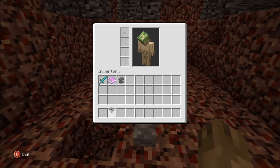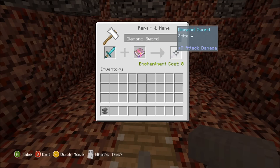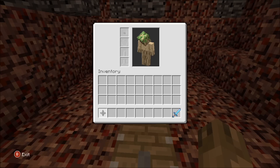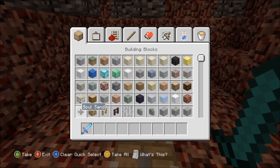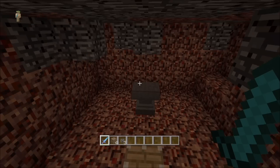Then you want to get yourself an anvil, a sword, and a Smite V book. Now you want to get your 4 soul sand and 3 wither skulls, however you collect that.